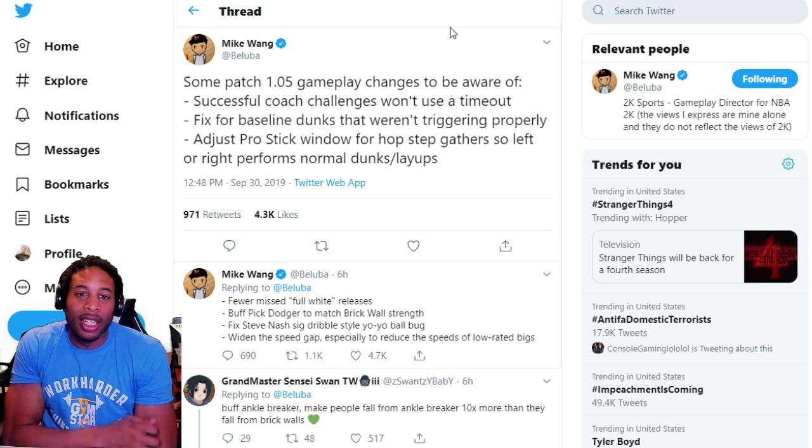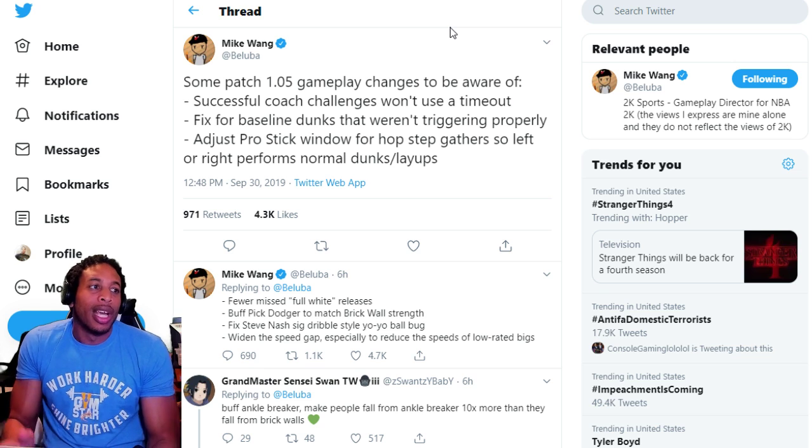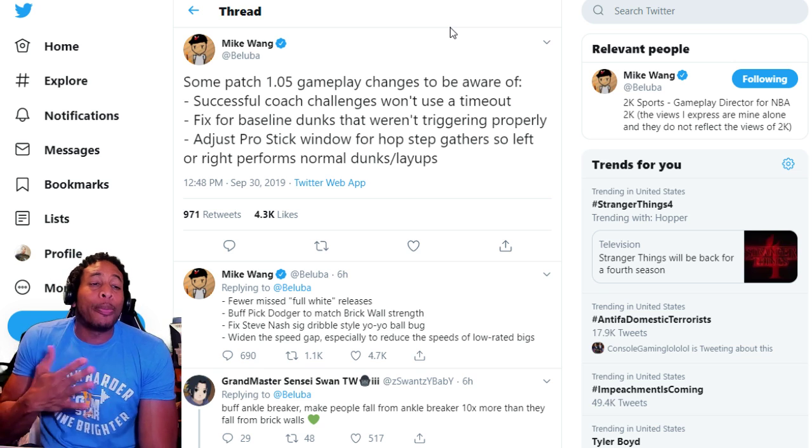Adjust the pro stick window for pro hop step gathers so that left and right performs the normal dunks. I'm gonna show you what that means — that's my personal favorite.